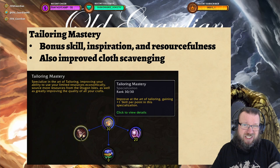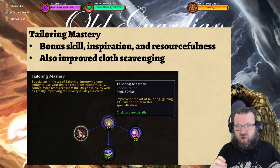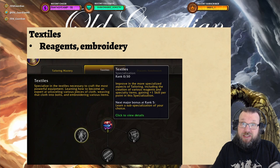For tailoring specifically, cloth is pretty cheap, so resourcefulness doesn't matter too much for most crafts. But if you're into Azerweave or Chronocloth bolts, then resourcefulness becomes more important. There's also a node costing 50 points for improved cloth scavenging, and cloth is so cheap that I just don't think there's any reason to actually spend points on it.